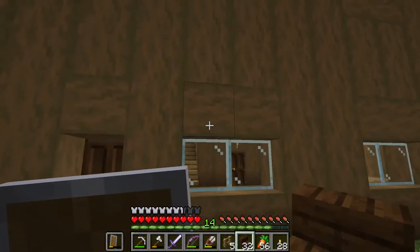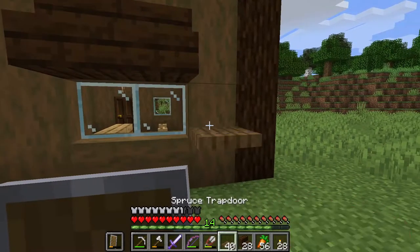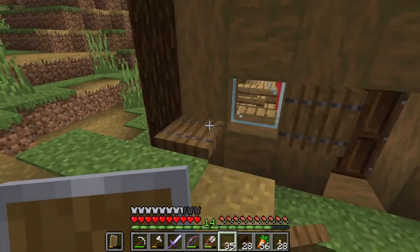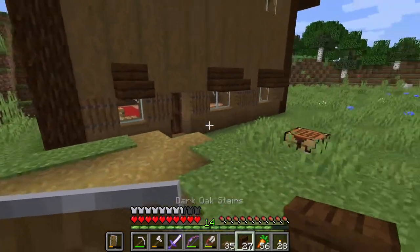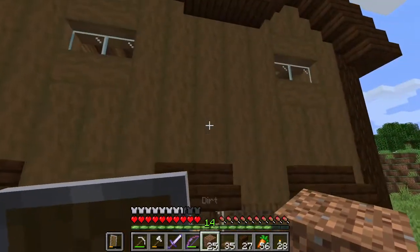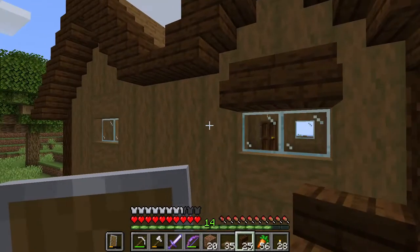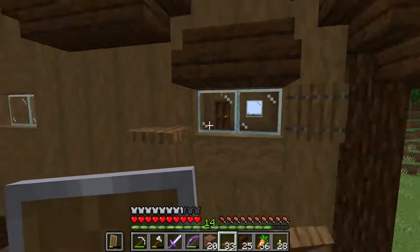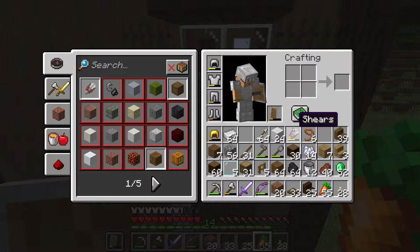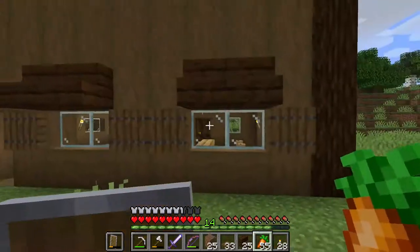Now let's work on the outside. Let's add some dark oak stairs there for decoration. I'm gonna add some window shutters on the side — I love those spruce window shutters; I think they are the best for window shutters out of all of them in my opinion. On some builds even dark oak trapdoors can look nice for window shutters. Since we're in survival I'll use some dirt to get up there and add window shutters. I'll probably also add some flower pots under the windows.